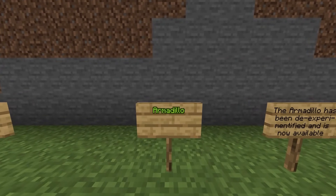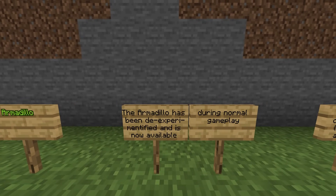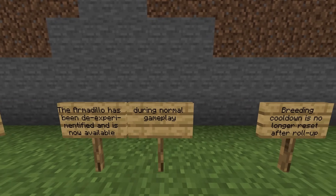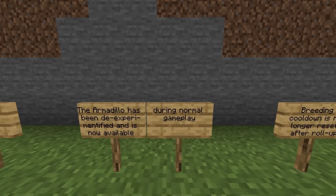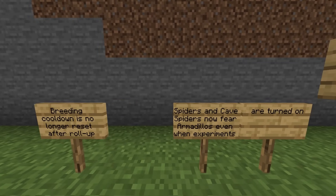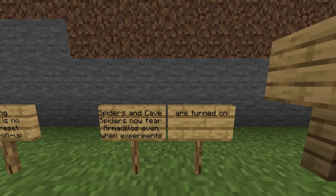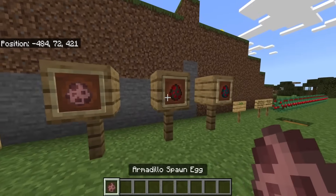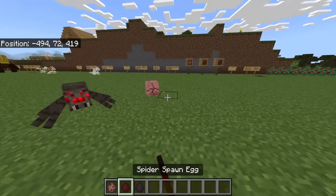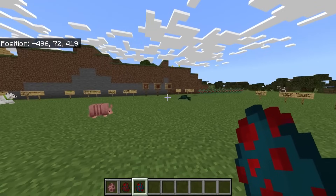Moving on to the armadillo. The armadillo has been de-experimentified and is now available during normal gameplay - remember, this is coming in 1.20.80. Breeding cooldown is no longer reset after roll-up. Spiders and cave spiders now fear armadillos even when experiments are turned on. So one of the features here is that if we have an armadillo and it's curled up, the spiders are not scared - but as soon as it uncurls, these guys run away.